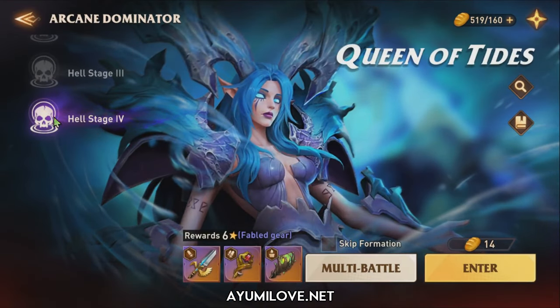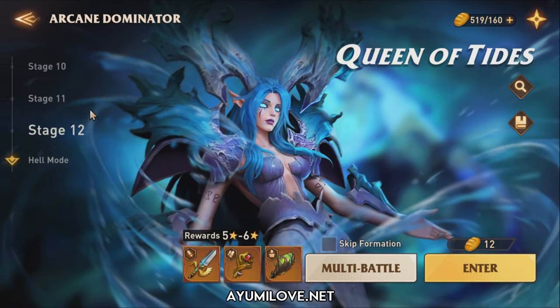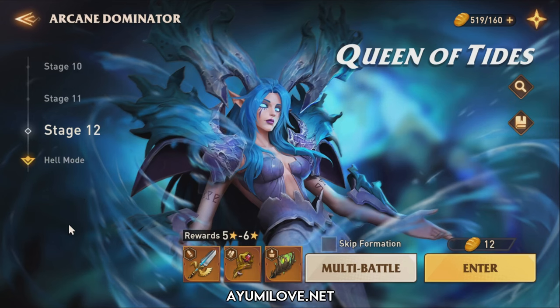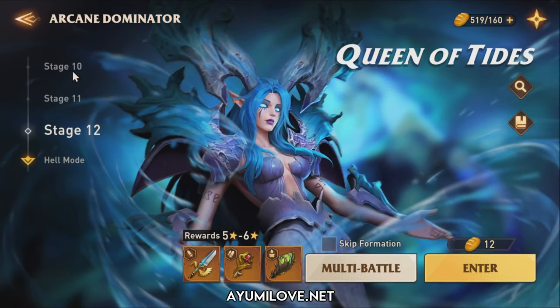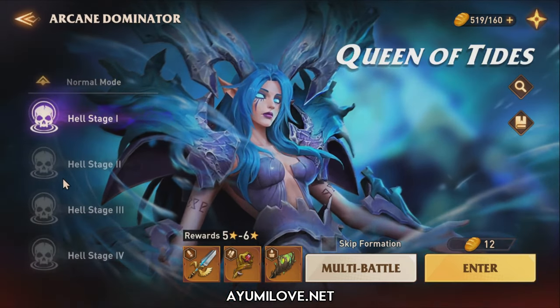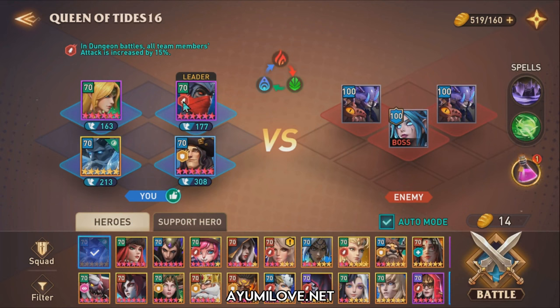I'll be showcasing Batmar in Queen of Tides Helm Stage 4. It depends on how good your gear — if not that great, start at Stage 10 and move to Stage 12. If you're an early to mid-game player who got lucky and pulled Batmar, you can certainly use him from Stage 10 through Stage 12 and continue through the helm stages. Since my gears are quite good, I'll start at Stage 4. I'll skip the formation screen to show you the team.